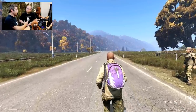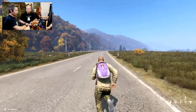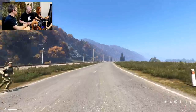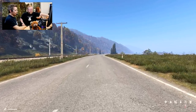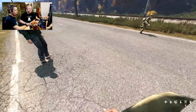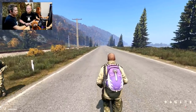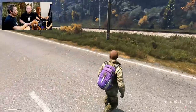People are a little bit afraid of the stamina system, feeling it will take twice the time to get somewhere. Currently the jog — the normal speed in game — is around 15 kilometres per hour, which is quite fast, and the sprint is around 24 kilometres per hour. So even if you want to travel something like 10 kilometres, say from Electro to the Northwest Airfield, the difference with the current stamina system is around 8 to 10 minutes. So it's not so much, actually.